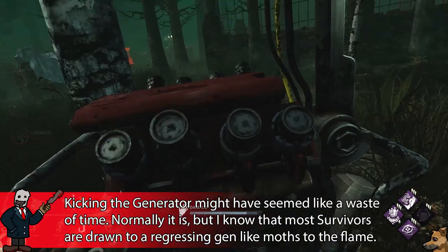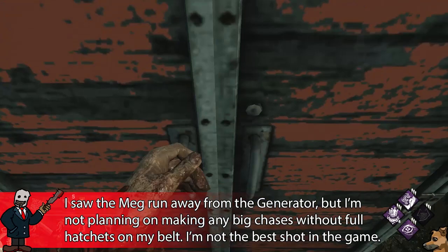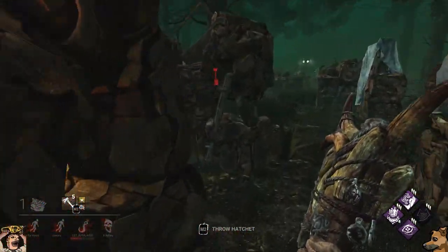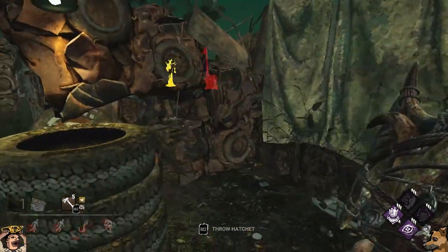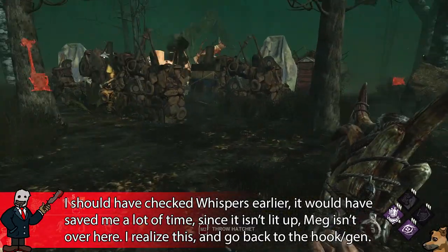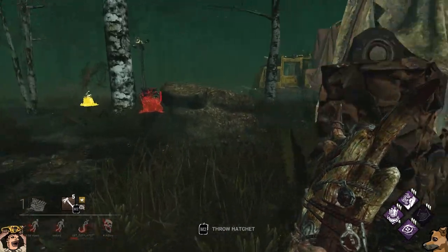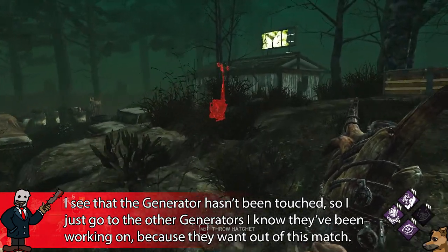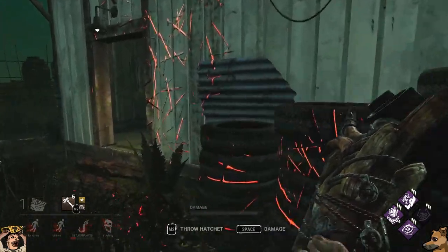These are just some tips I can give you. A lot of Huntress comes down to knowing by muscle memory how her hatchets work — how they arc, how far they go, how long it takes to wind up with your add-ons, and how each specific survivor will react to you throwing hatchets at them. These are things you'll have to pick up from playing Huntress a lot. Just practice, be patient, and eventually you'll get more consistent with your hatchet throws and start winning more.